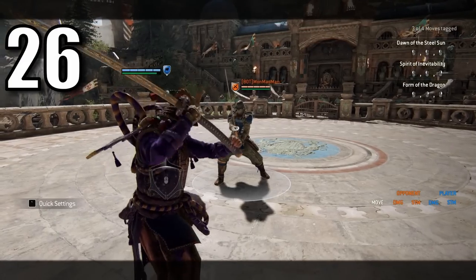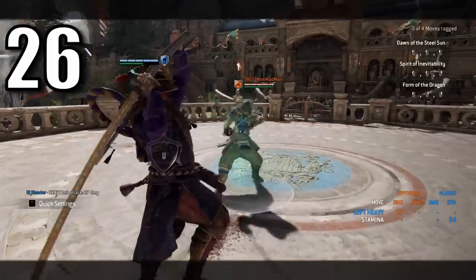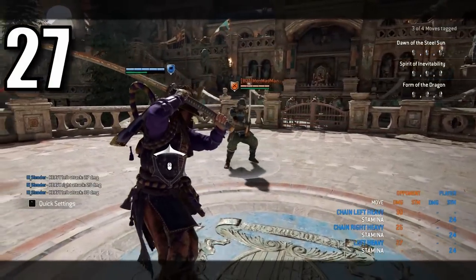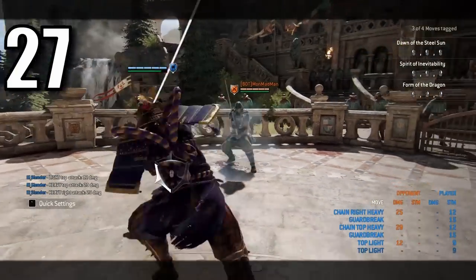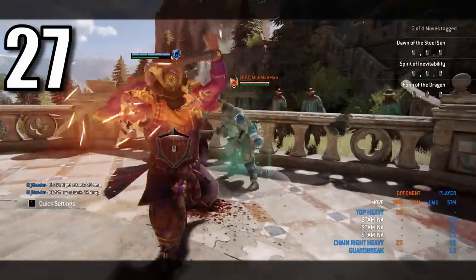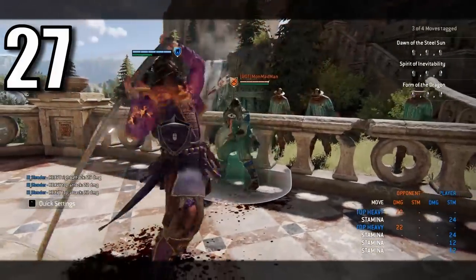Soft feinting a heavy into the next move you throw will make it count as if it was a second in-chain move. The ability to soft feint heavies into each other over and over without actually having to throw them — you know, for the mind games, but mostly because it's funny. So pretty much like Tiandi, but without having to dodge.